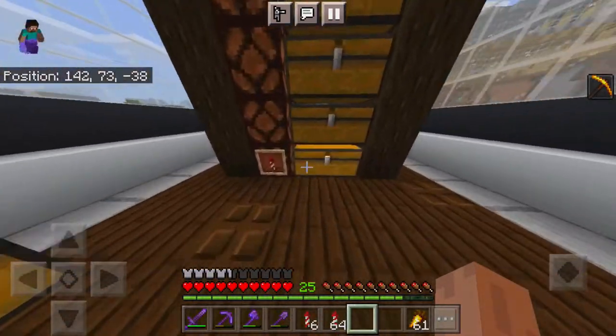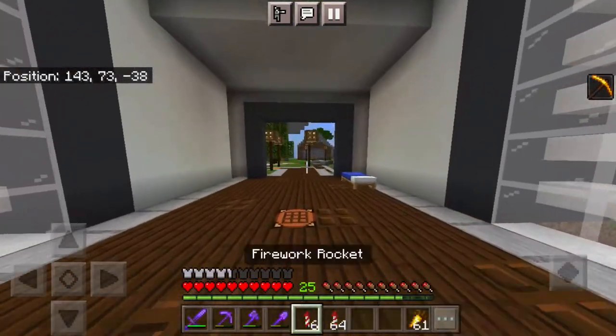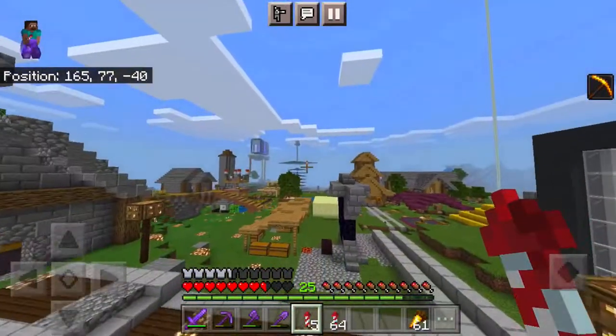I'm gonna sell — I don't know if I'm gonna sell elytra — but basically one diamond per stack of rockets. And yeah, we're gonna be making some diamonds and just get the day started.